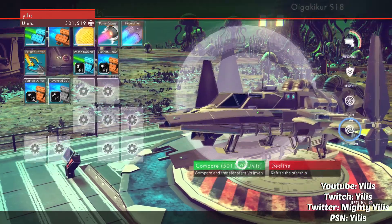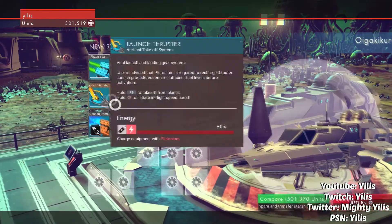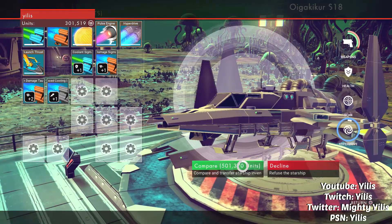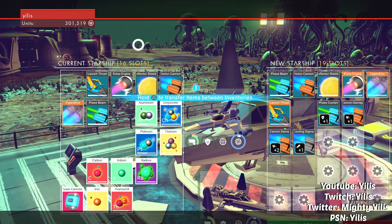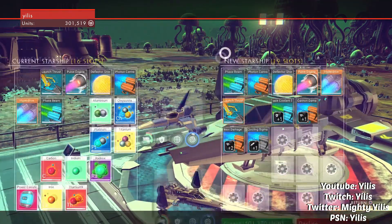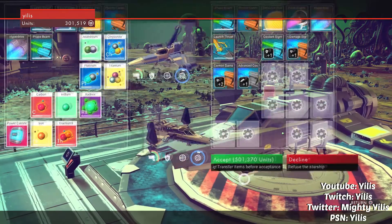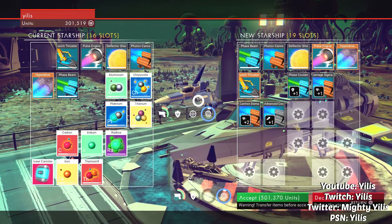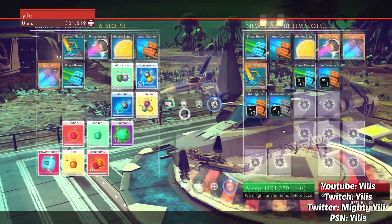So how much does he want for his ship? As you can see, this ship costs 501,000 units. That includes just the stock ship — you can transfer all your own stuff from your ship. One main thing about getting a new ship is your slots, because you fill up your slots very, very quickly in this game. I'd love to get all 25 slots — that would be amazing — but the ship with 25 slots costs about 1,800,000 units.